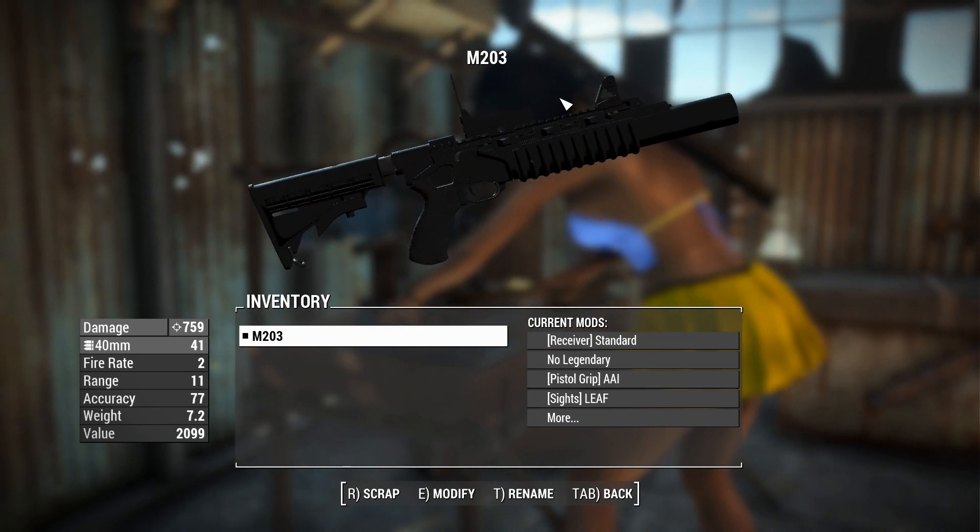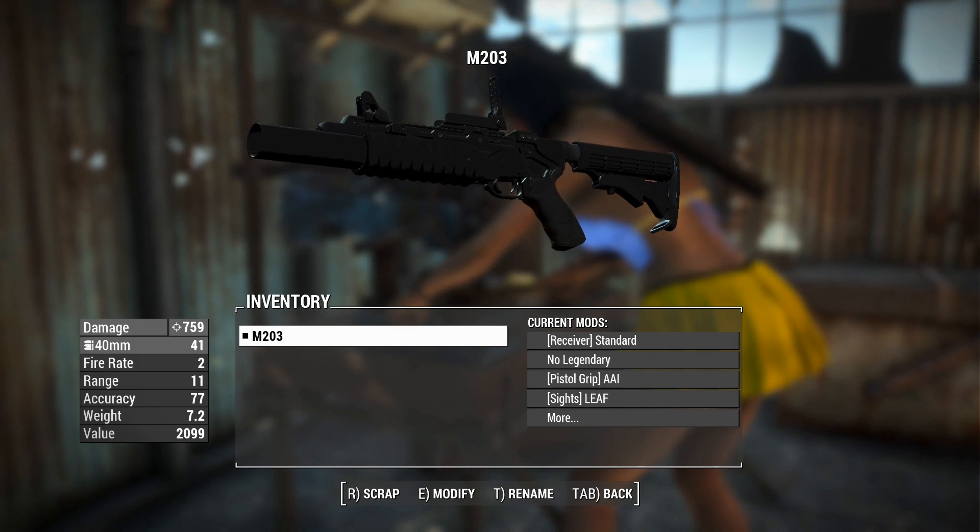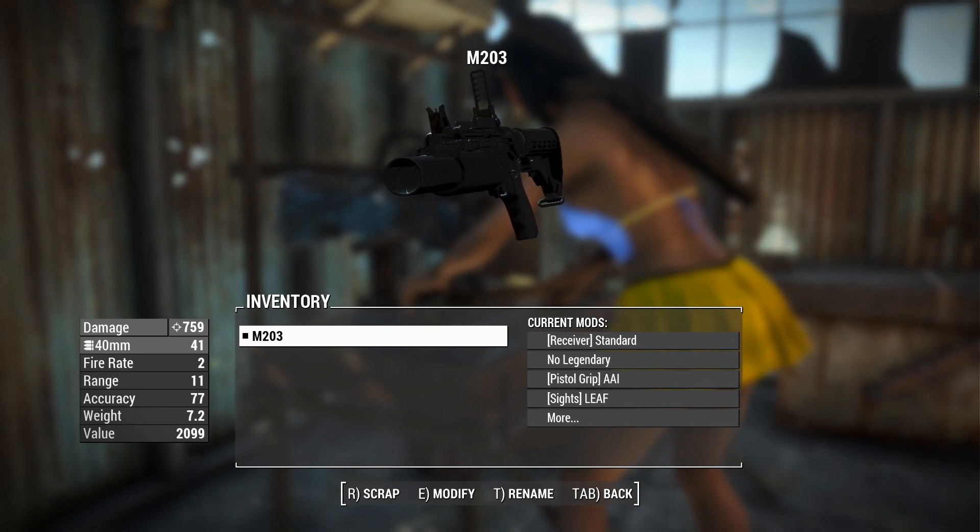G'day, this is Captain Ubin. This is an M203 grenade launcher. This weapon came about in real life around the 1970s during the Vietnam War.